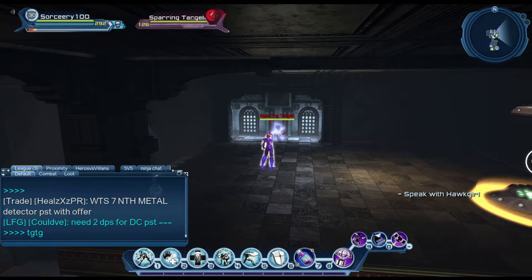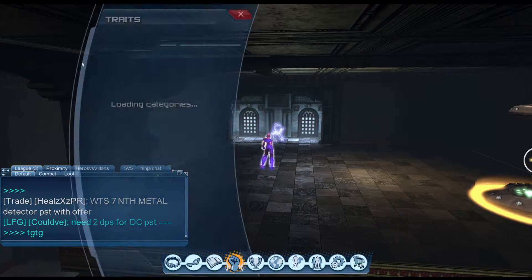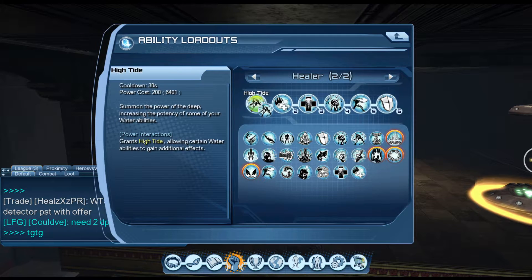Hey guys, in today's video I'll be covering High Tide and water healing. What High Tide does is it allows certain water abilities to gain additional effects.